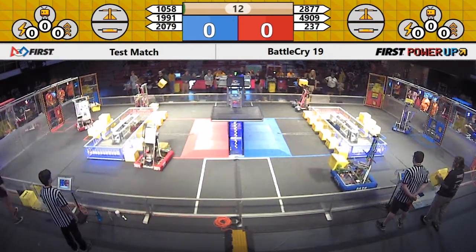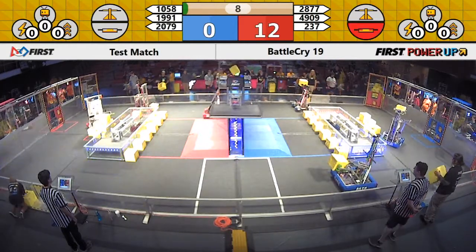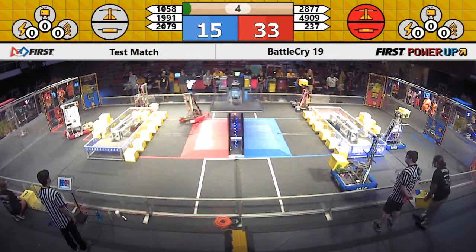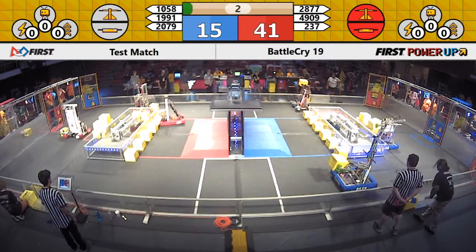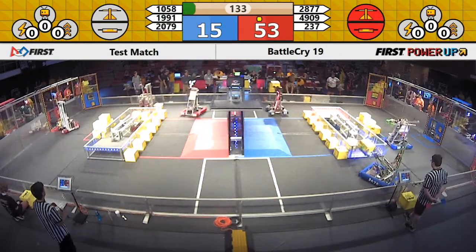We've got motion from all six robots on the field. 2877, your Ligerbots dropping off a cube on the scale — it hits and it's good. We've got two cubes on the switch for the Red Alliance. 1058 looking to drop one off, but they just miss it as the tele-op period begins.